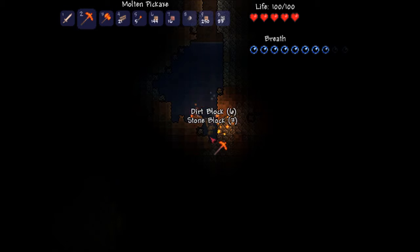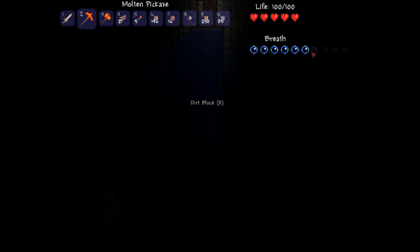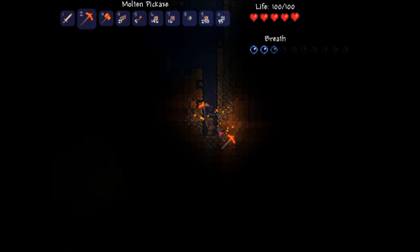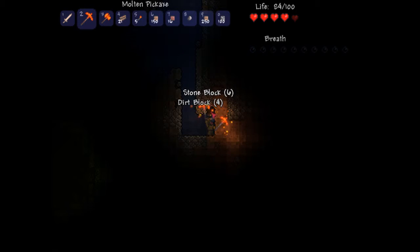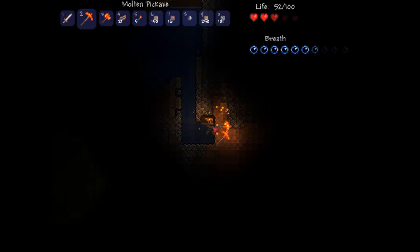As you can see I've got no light and I'm currently drowning. What you want to do is you want to stop, dig straight sideways three blocks, run in, dig the two blocks out above you — voila, you now have air.